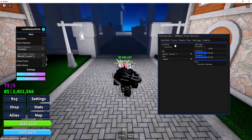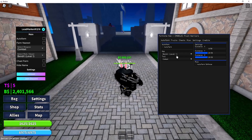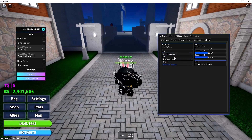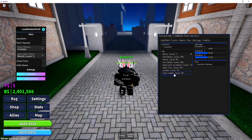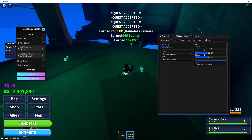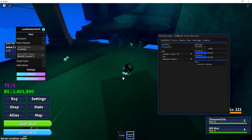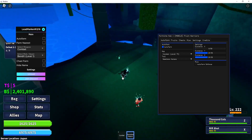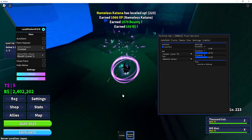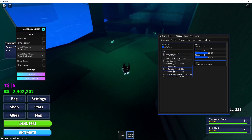First I'm going to showcase the Fortnite Hub. On the auto farm tab it has auto farm settings and some auto farm options. I'm going to choose my Nameless Katana, then choose Caveman, and try to auto farm the Caveman. As you can see, it's farming really really fast. The auto farm works.